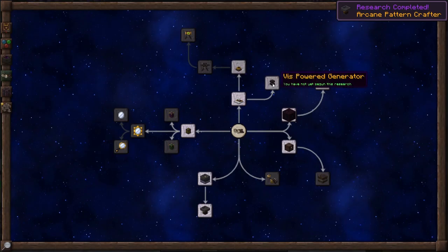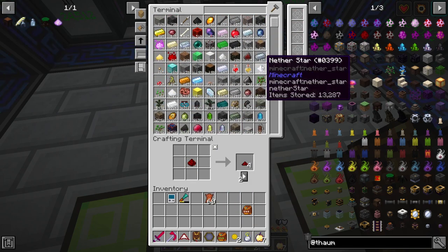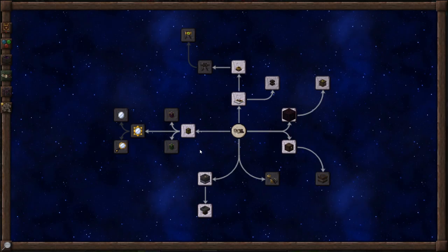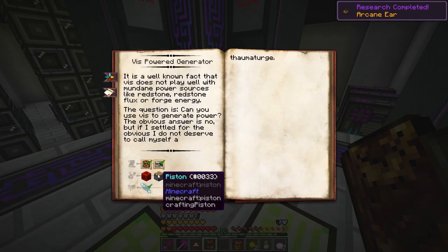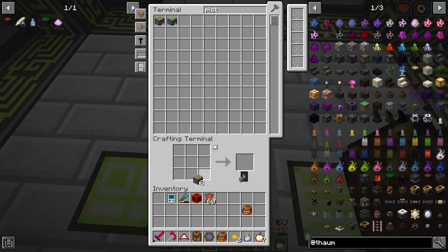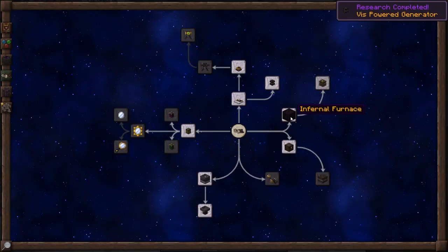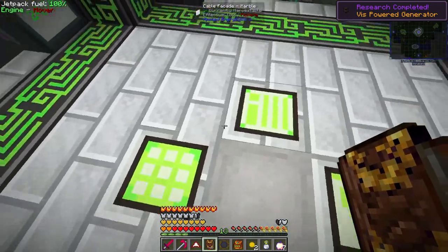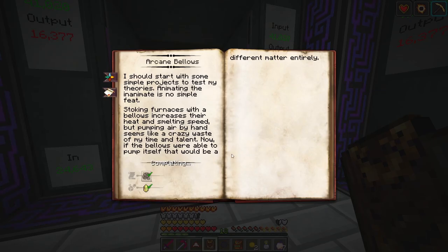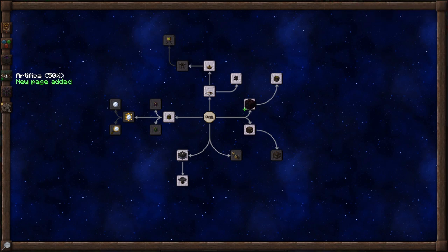Arcane pattern crafter - it looks like an auto crafter. We unlocked an arcane ear which you need a note block for - let's surround it. Arcane ear done! Beast power generator - we need redstone and a piston. Got it! Arcane bellows - those need an air beast crystal. That's everything we can do on this page here.